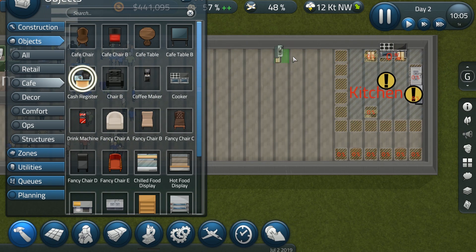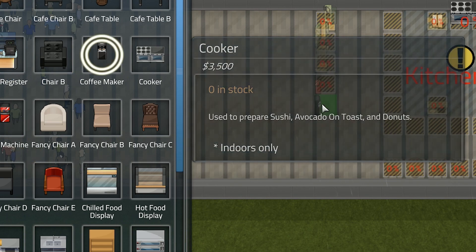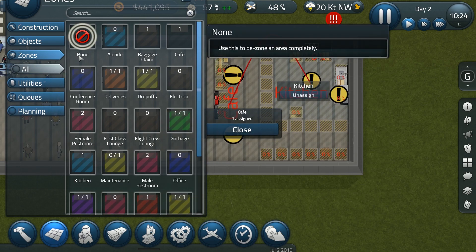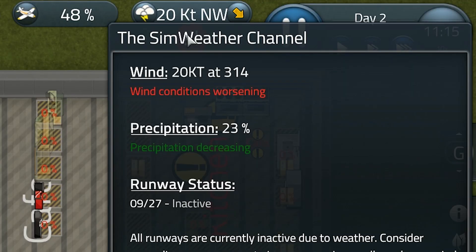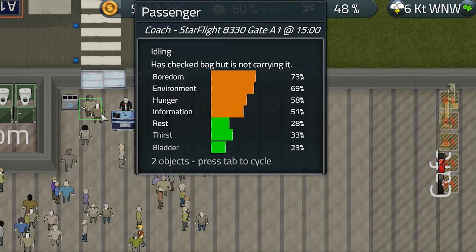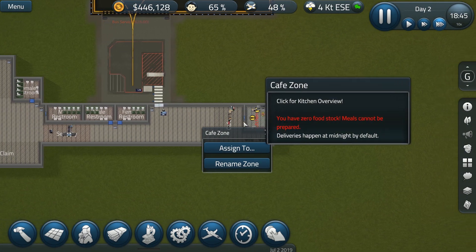Let's place all the cafe tables where they actually belong. Let's get the cash register placed again, and put the chilled food display and hot food display, the drink machine and the coffee maker as well. Let's claim this to be the cafe. Assign this to — okay, minimum size is 6 by 6, so I need to make it a bit bigger. Wind conditions worsening, so the flight will probably be delayed. However the plane arrived anyway. Let's get it clean and load with passengers.